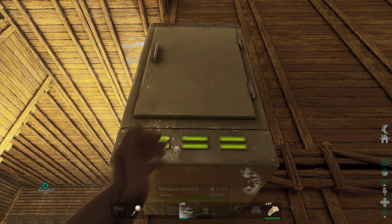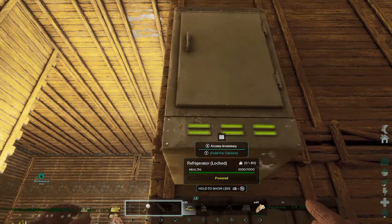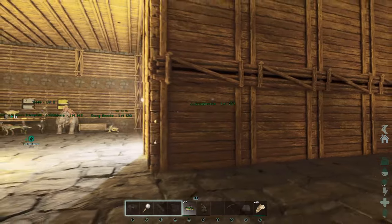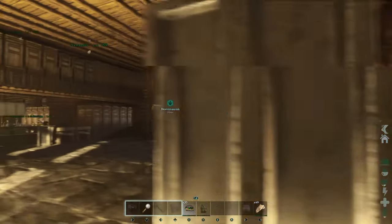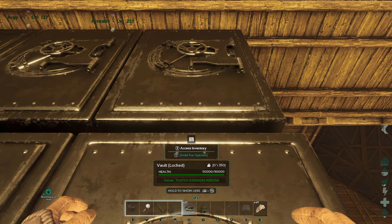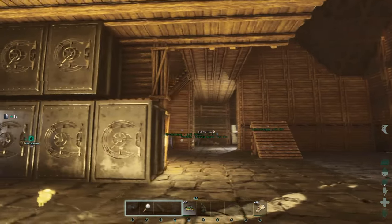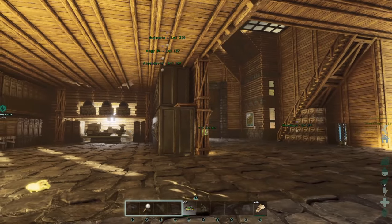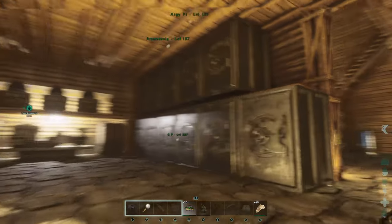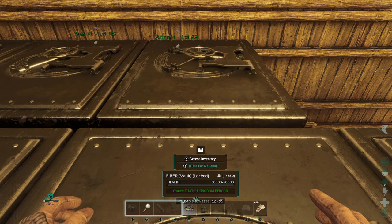You can access your fridge no problem. Hopefully that is self-explanatory. Now I'm going to grab a couple of our empty vaults. I'm going to show you how we did this — unfortunately, the trick I just showed you does not work with vaults.